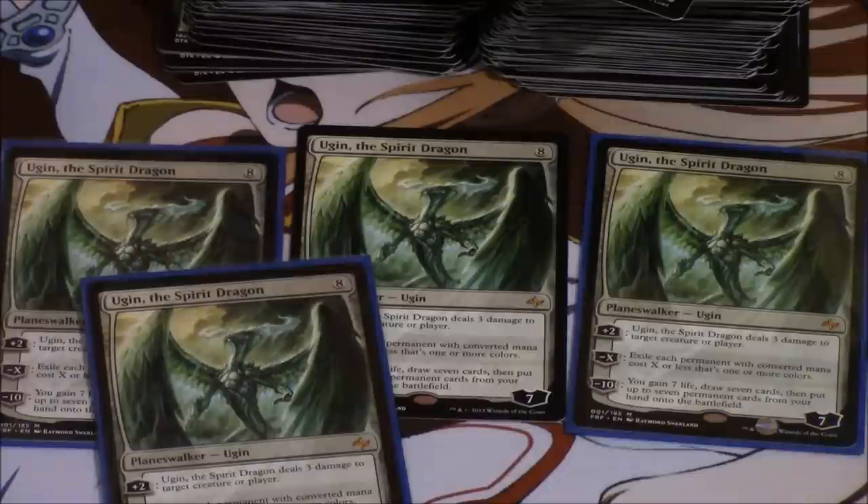So Ugin is an interesting card. It has kept its price, although in my opinion it's not very good in standard. I don't know if it's good in modern — maybe you'll see it in Tron, but I feel like Karn Liberated is way better, especially since the difference between seven and eight mana is a lot in that deck — it's pretty much one extra turn.